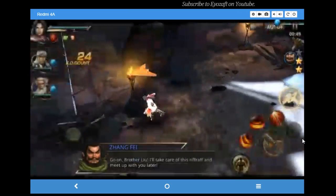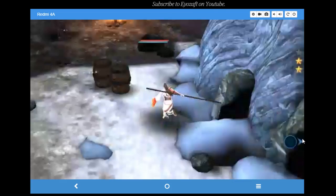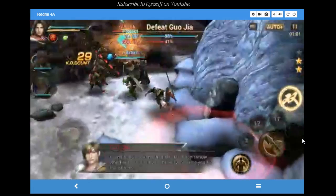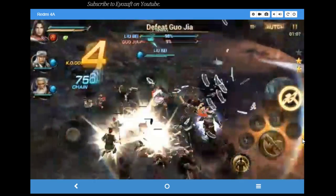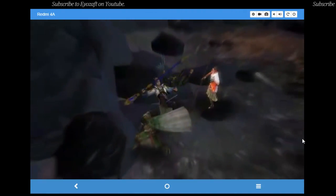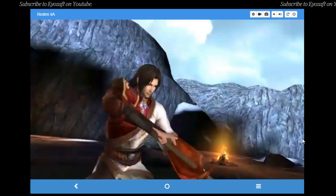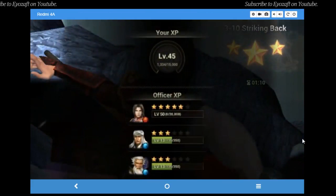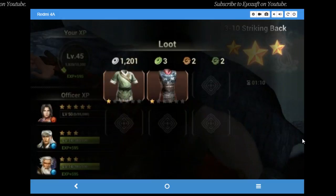Right now we are in a map called something like 'Strikes Back', which is map 3-3 slash 10. It gives 595 XP at hard level. At elite level you will probably get 1000 plus XP per match, and in easy you will get around 300. If you just started this game and need to grind your characters, this is a very good map to visit.